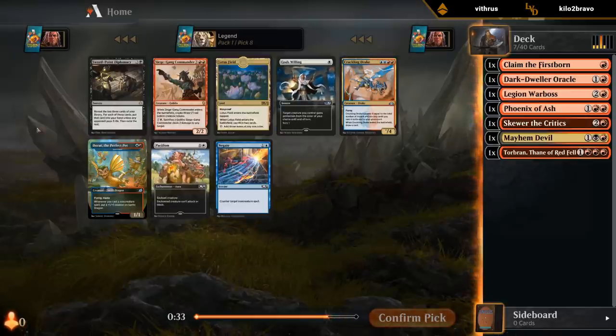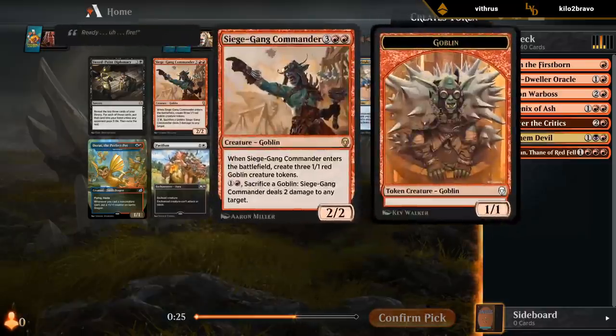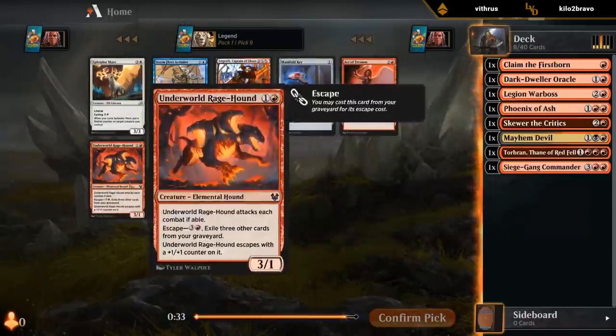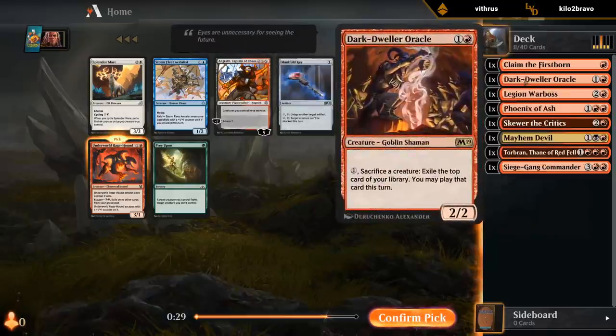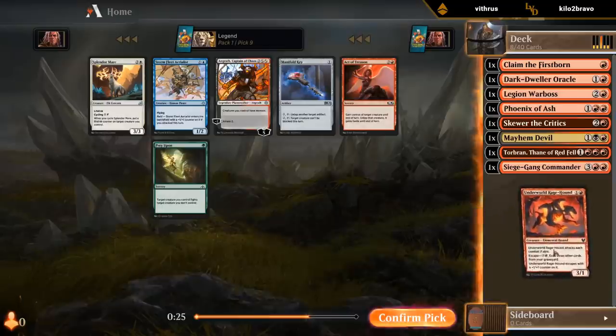Diplomacy can also be okay if we end up aggressive enough, and if we're planning on splashing a bit of black. Sprite Dragon is nice if we want to splash blue. I'll go with the Siege Gang — great synergy with Torbran as well. And we did wheel a Ragehound. Angrath could also be okay. Actor Trees synergizes with Oracle. But we just need enough 2-drops for the deck to be functional.